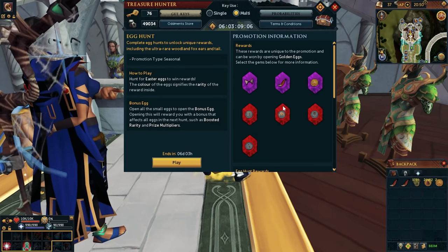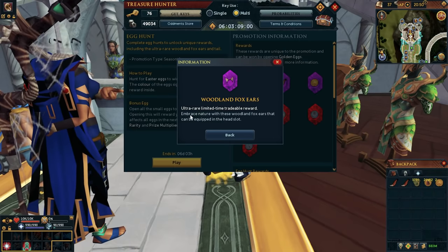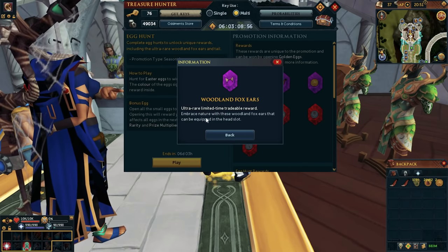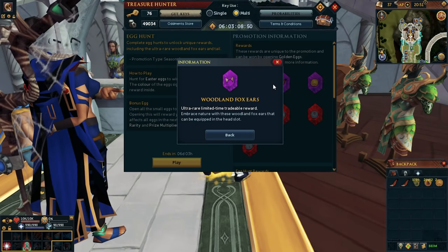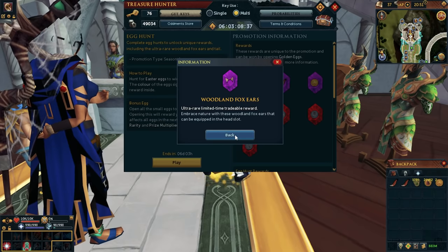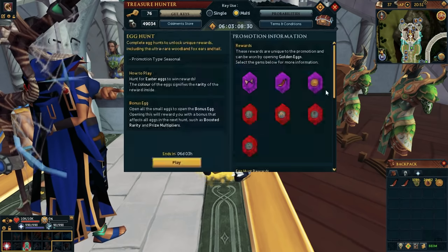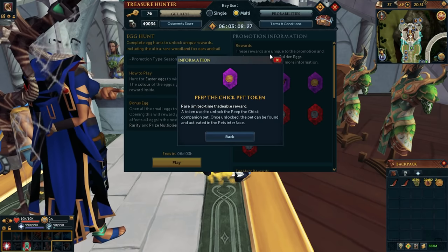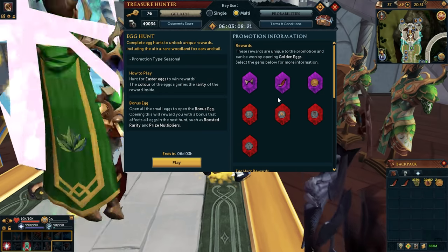What we're going to be really paying attention to today are these purple rarity rewards. We've got the Woodland Fox ears, which is an ultra rare limited time travel reward. I haven't seen any confirmation yet that this is going to be rare permanently, so I'm assuming it will come back in the game again. We've also got the Woodland Fox tail, and then we've got this Peep the Chick token. All three of these are exclusively from this event so far, and they're the things we really want to pay attention to.